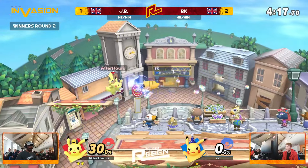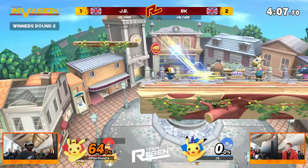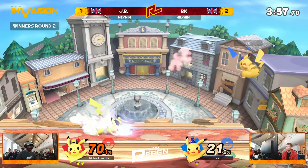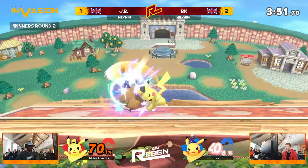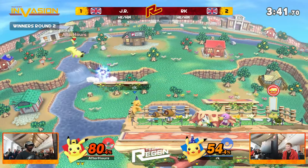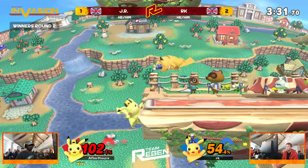JR at 30% on his second stock while RK is sitting at 0% on that last final stock. And you know what — RK was the one that elected for the stage change, but JR has been the one taking advantage of it with these forward airs offstage, using those closer blast zones on Town and City to get those kills much earlier than on PS2. We're seeing a little bit more aggression from RK as well, going for these harder reads, throwing out one or two thunder jolts and then just running in. But it feels like JR has just managed to dictate the pace in his favour.